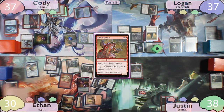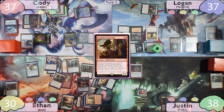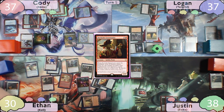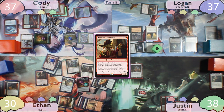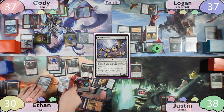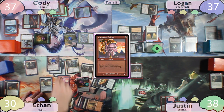Ethan casts Goblin Matron, searching up a Goblin to his hand — he finds Dockside Extortionist, and Runaway Steamkin gets a counter. He casts Dockside Extortionist, giving the Steamkin another counter, and makes ten more treasures. Ethan equips Goblin Matron with Skull Clamp — it dies, gets bounced to his hand, and he draws two cards. He recasts Mirror Moon Vessel with its own mana, equips Skull Clamp, bouncing it back to his hand and drawing two more cards. He then plays Krikshank Kobolds, getting another counter on Steamkin.